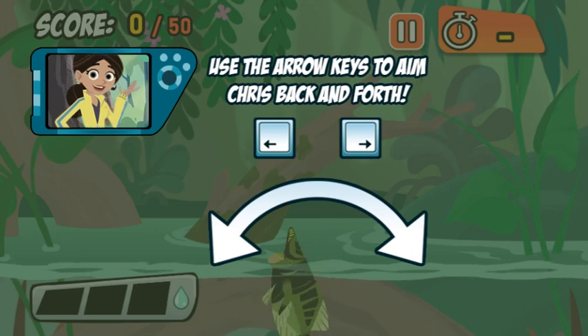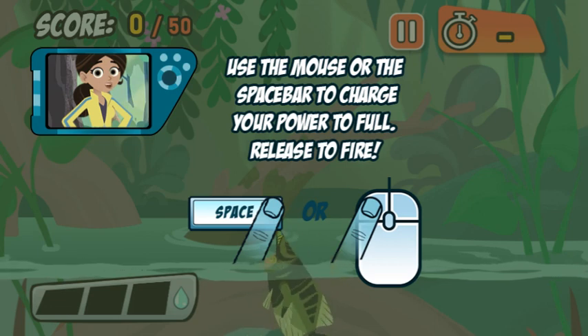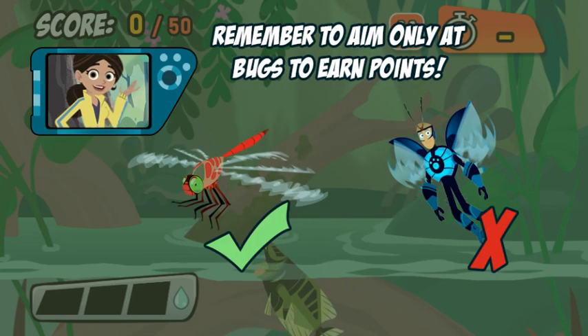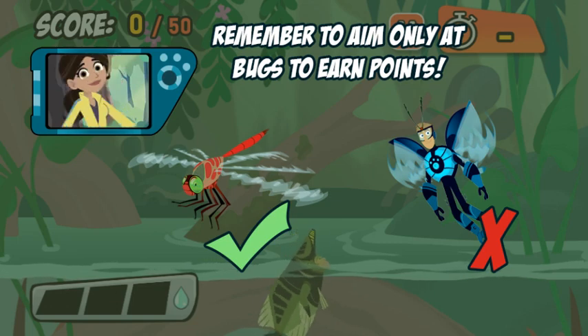You can also use the arrow keys and space bar. The longer you charge up your shot, the farther the water will go. Hit as many bugs as you can to score enough points before the time runs out. You'll lose points if you hit anything that an Archerfish can't eat, so only hit the bugs. Good luck!